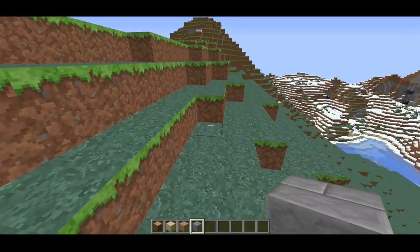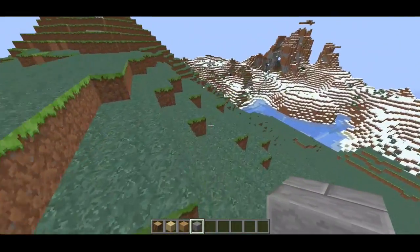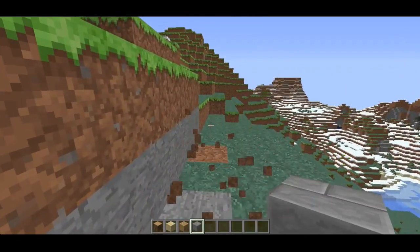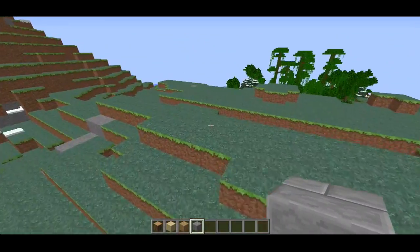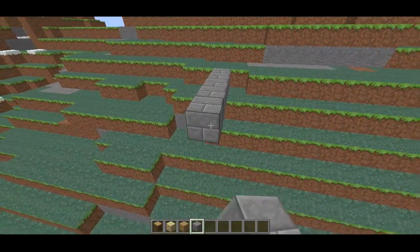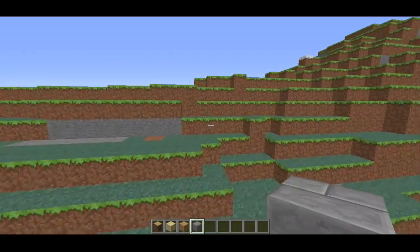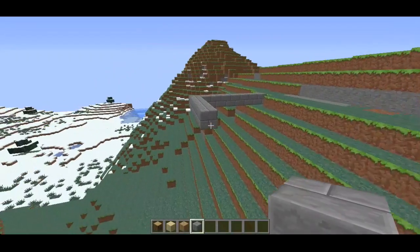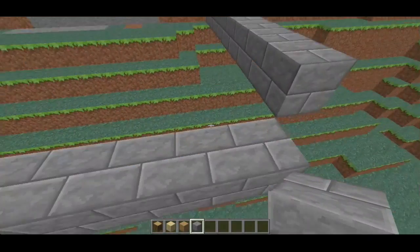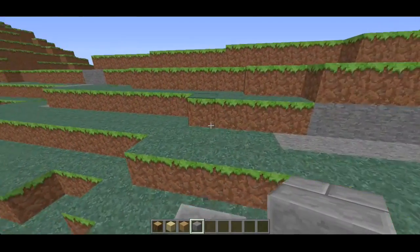We'll put the entrance right here. Let's cut all this away. Let's see, we can begin right there, and we'll go up two levels. We'll pull it over to the side. I guess we can move it up one — it'll look a lot better, there's more space to work with.